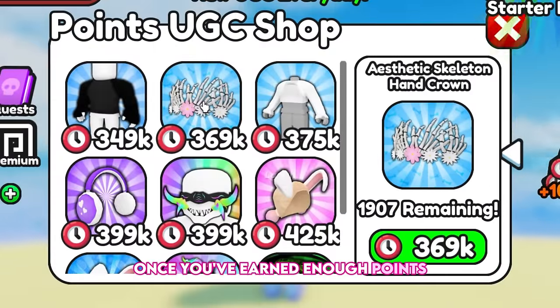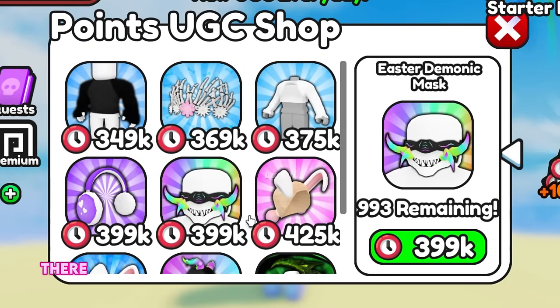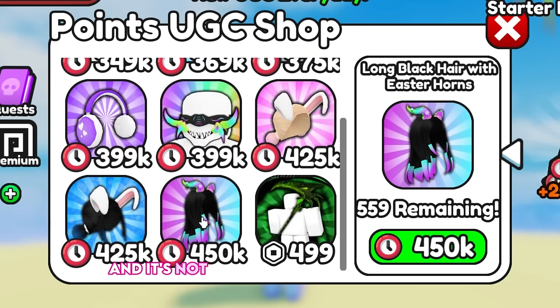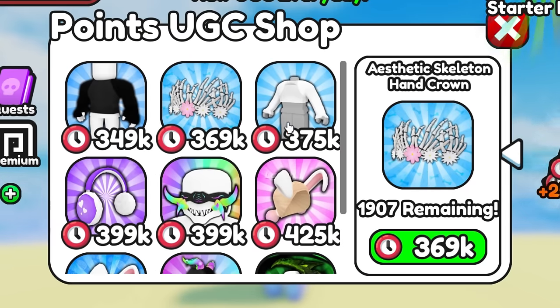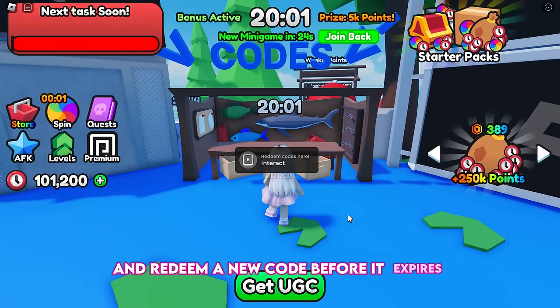Once you've earned enough points, claim the items you want or keep them for future purchases. There are always several cute hairs and items available, and it's not difficult to grind the points. Follow me to the codes booth and redeem a new code before it expires.